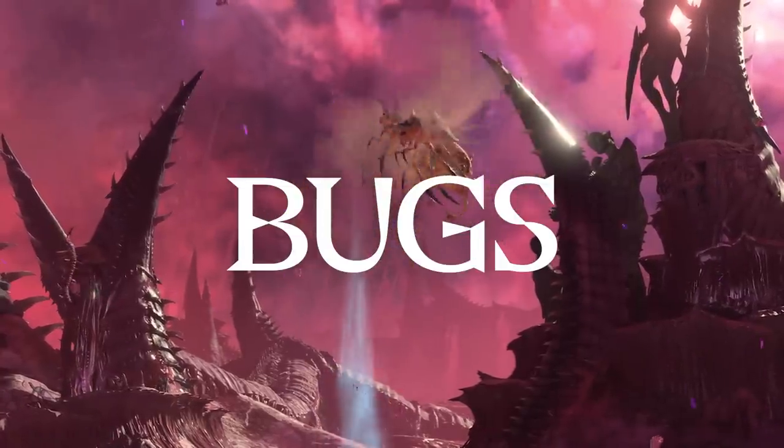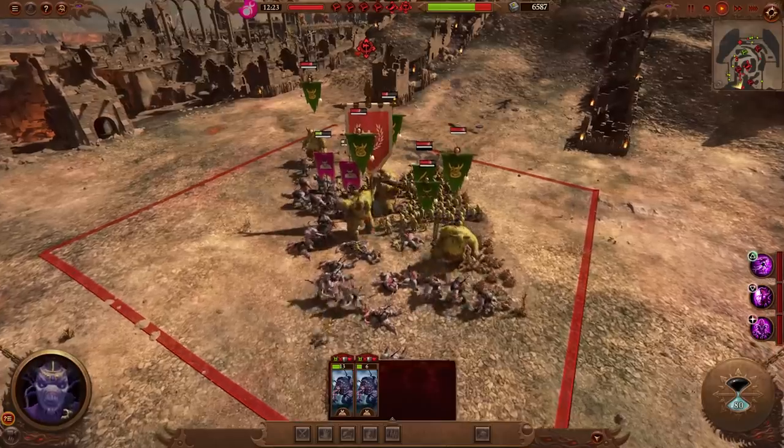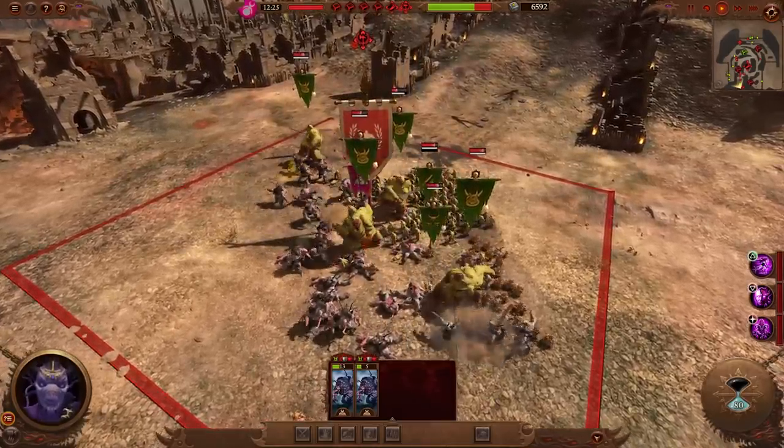Bugs? Be gone. Along with some crash fixes, we've focused on fixing the following offenders. Unbreakable units no longer rout when all victory points are captured.